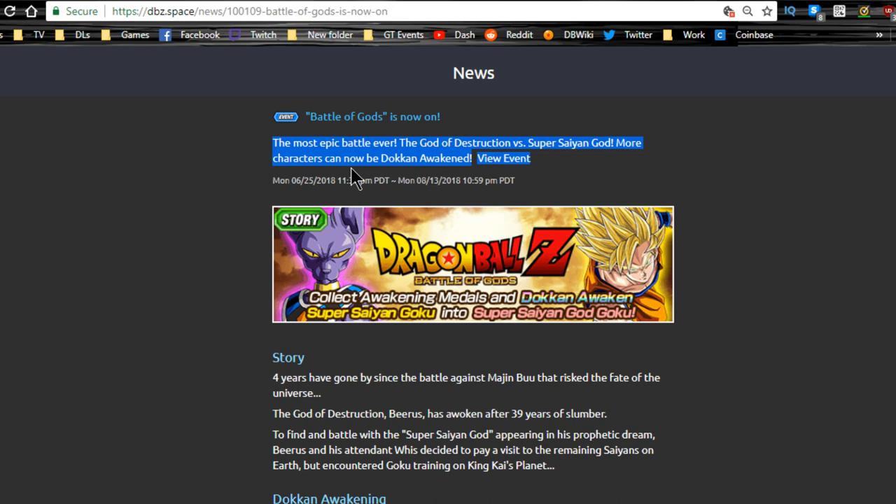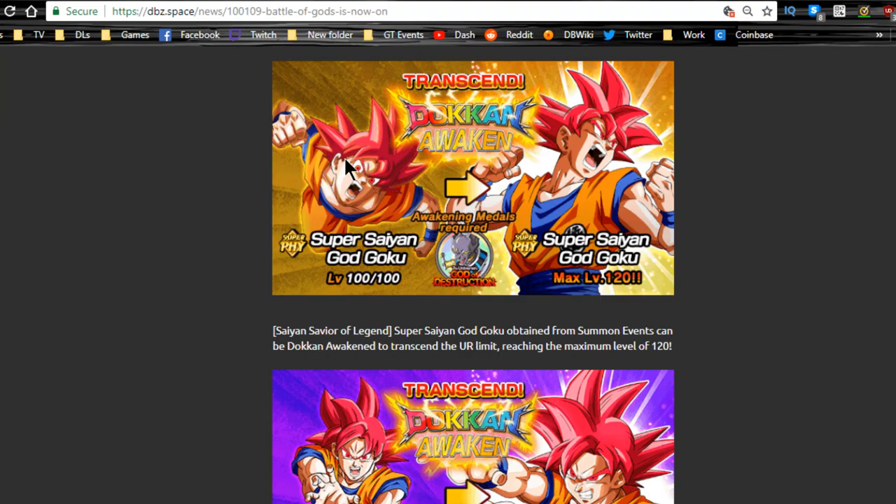This is the video where we go over all of the events and summons — the gachas that are currently available on Dokkan Battle. Today this week we're covering the global side; next week will be the JP side. If you want to know what's going on with JP that I've already done, you can check out last Wednesday's video. I typically do weekly grind Wednesdays. Let's go ahead and jump into it — this is the Battle of Gods event.